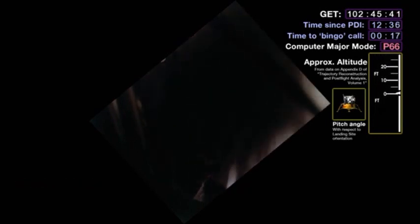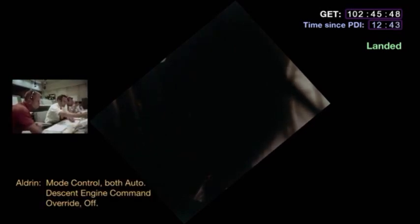Contact light. Okay. Engine stop. APA at a deep end. Control both auto. Descent engine command override off. Engine arm off. 413 is in. We've had shutdown. We copy you down, Eagle. Okay, everybody. T1. Stand by T1. Tranquility Base here. The Eagle has landed.